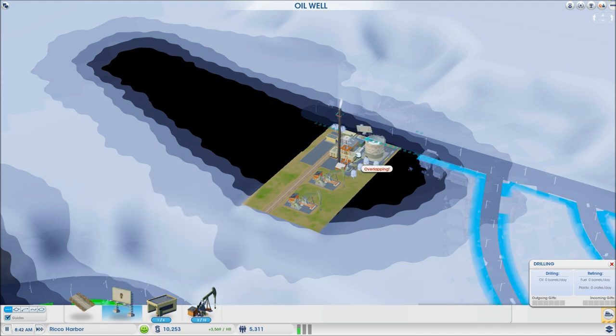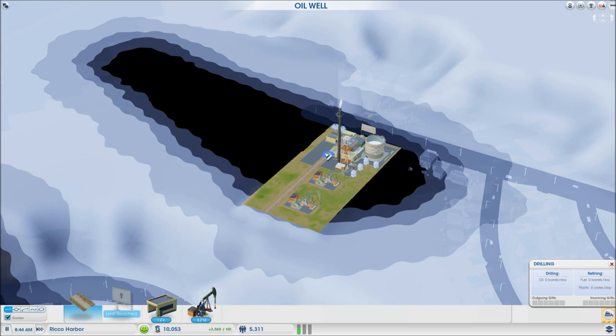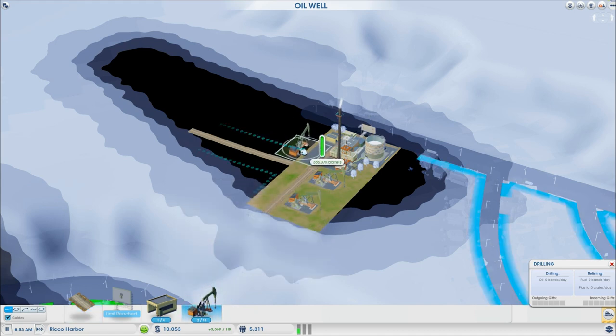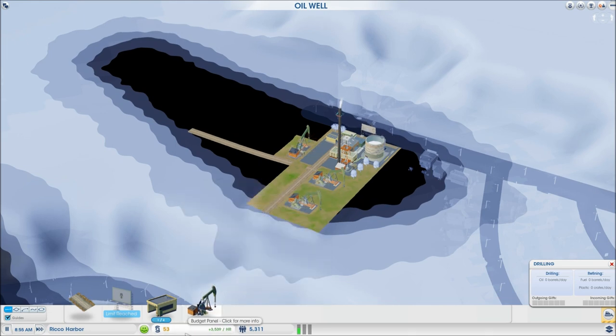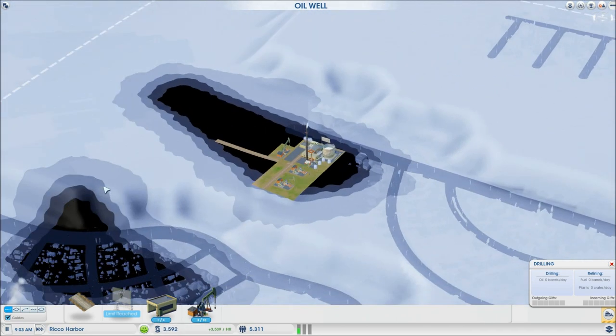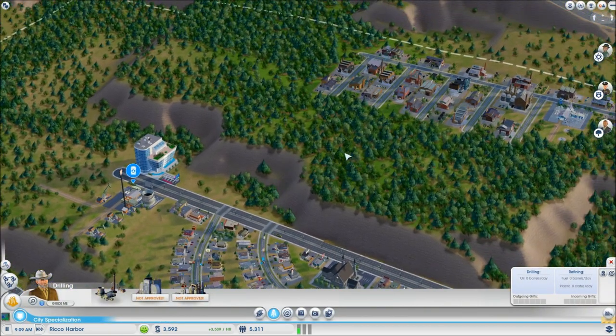An oil well is great but you can buy more and extend the service road to build wells in other areas. Our oil concentration goes this way so we need to build in that direction. I'll build the sign and then a service road to connect the wells. I'll build another oil pump jack along the road — that costs a lot of money but hopefully it'll make us money as we expand.